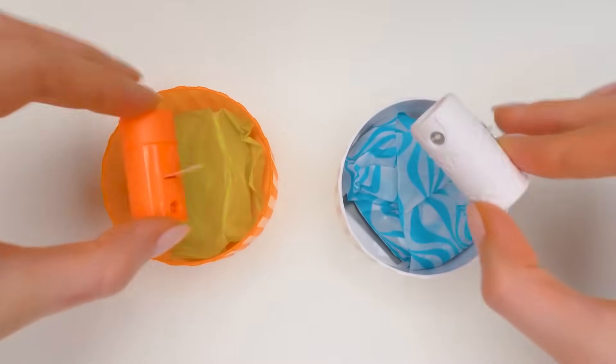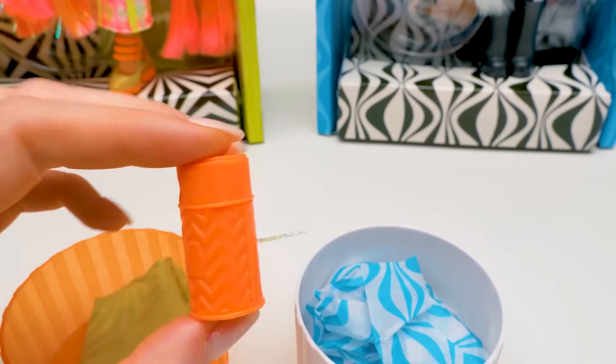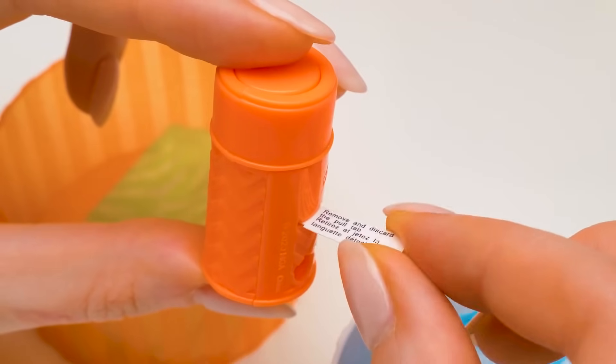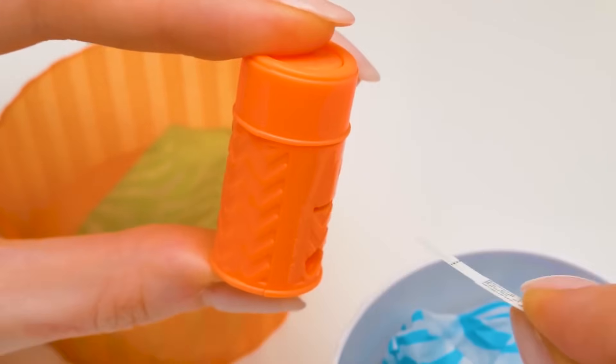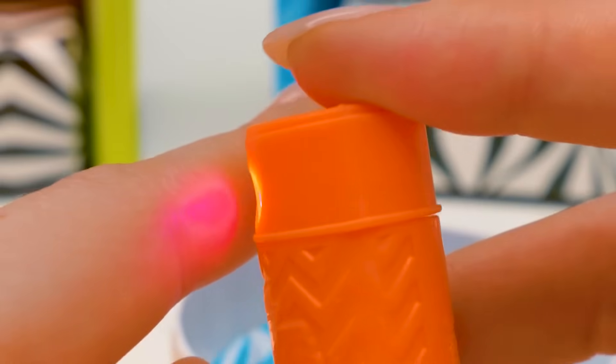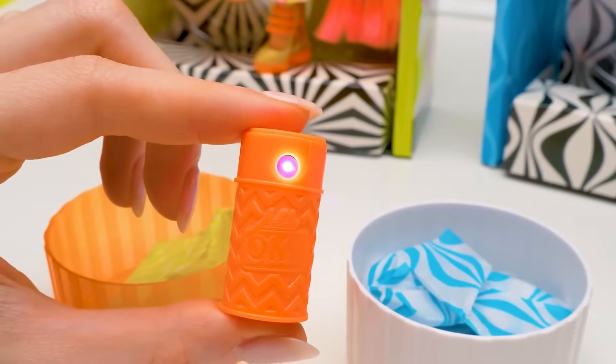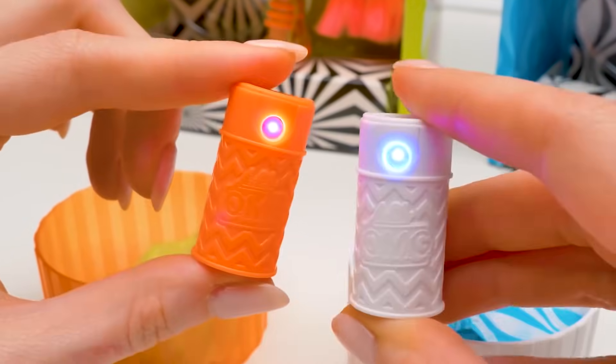They look like hairspray cans! But I guess they aren't what they seem. It says here that we need to pull the tab. Now we press the button — whoa! It's a UV flashlight! Amazing! Let's compare it to the white one. Cool!